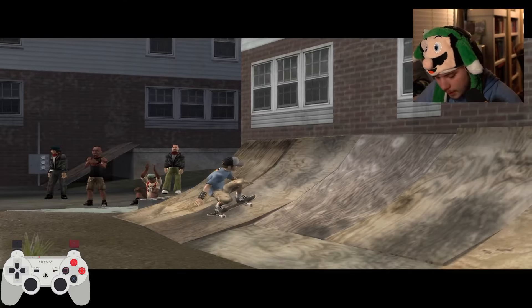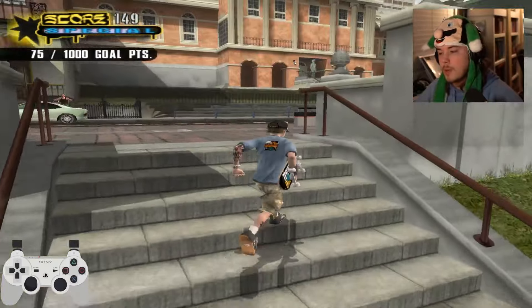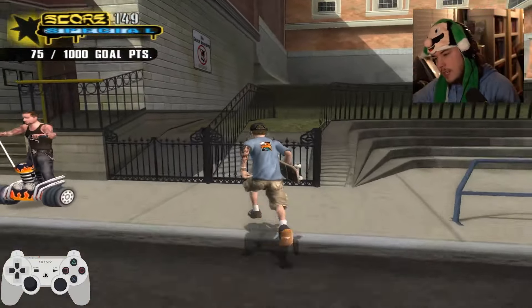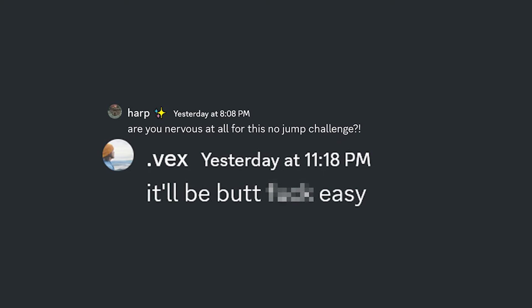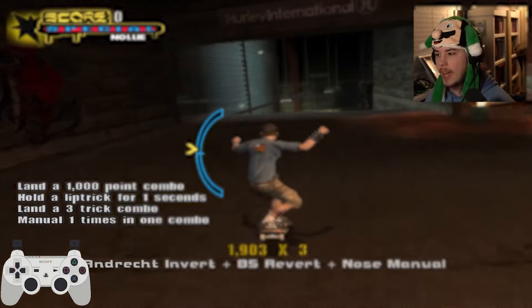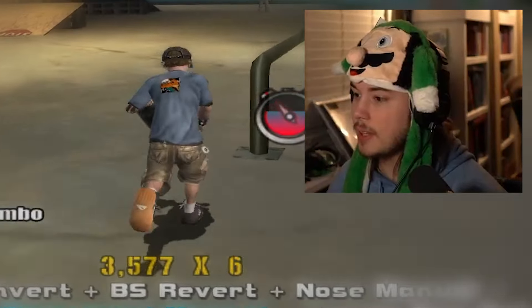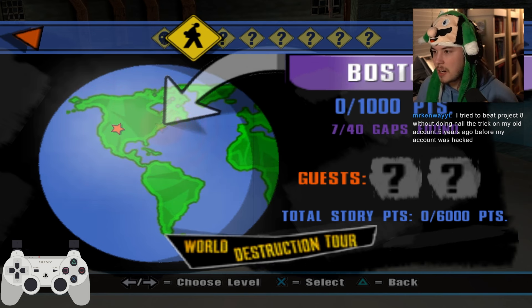Tony Hawk's Underground 2 without jumping. I beat a Tony Hawk game without jumping. In the Tony Hawk games, jumping is really crucial, so not being able to jump at all is pretty difficult. The way I did this is by unbinding my X button so that I could not jump at all. I cannot press X - I'm trying, you see that at the bottom left, but there's nothing. I can at least select things with Start.